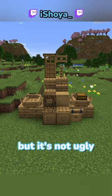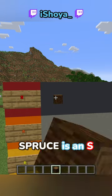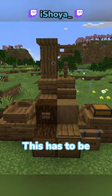Oak is an A. It's pretty basic, but it's not ugly, so I like it. Spruce is an S. It looks so good. This has to be my favorite wood.